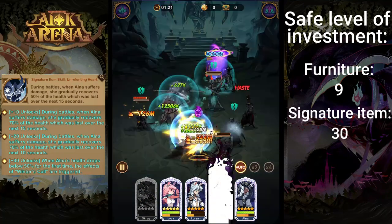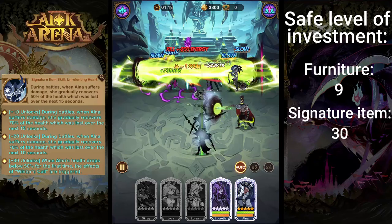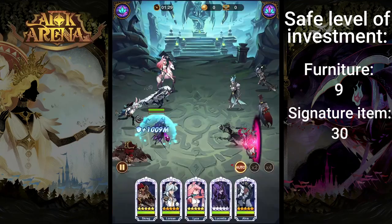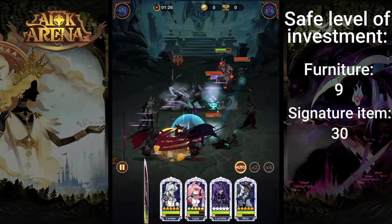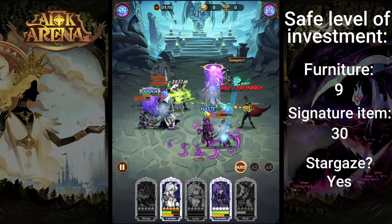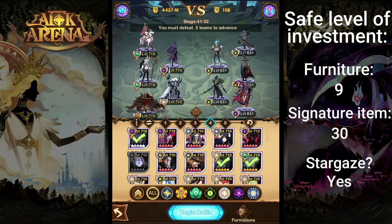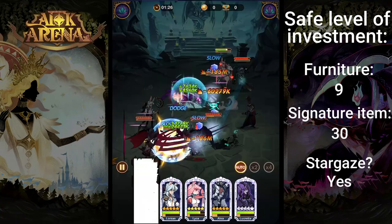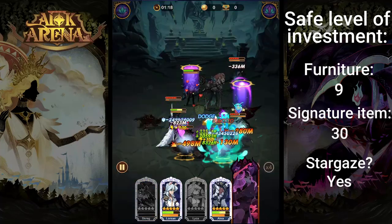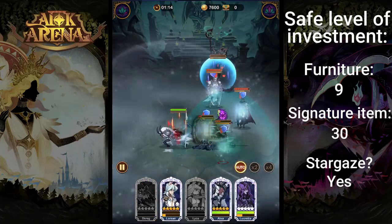As for the signature item, level 30 is where you want to get to. Being able to trigger that extra invincibility buff when she drops below 50% is very crucial in some fights. Being that Alna is a Celestial hero, we have to consider whether we'd want to Stargaze for her — and she is simply one of the greatest heroes in the game currently, up there with Lucretia. So feel free to make her your first Celestial or Hypogean that you Stargaze for once you start getting those cards.